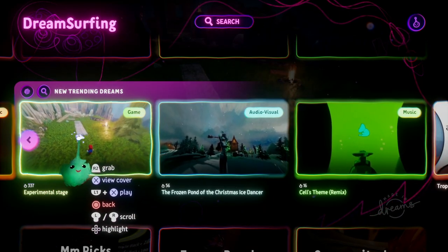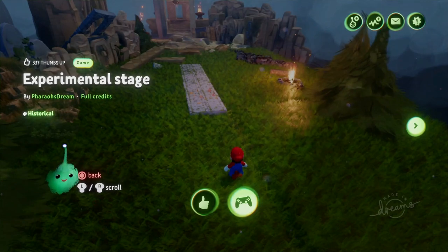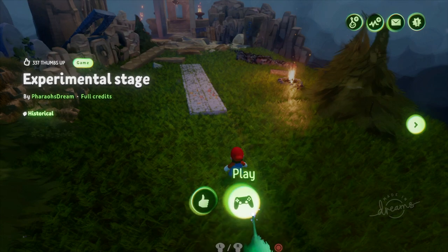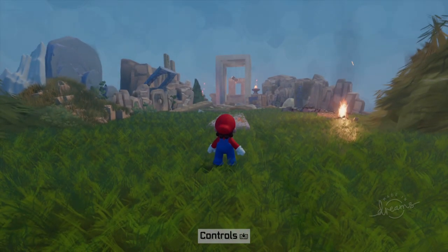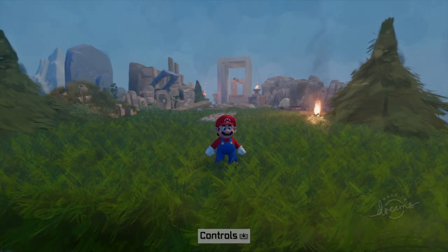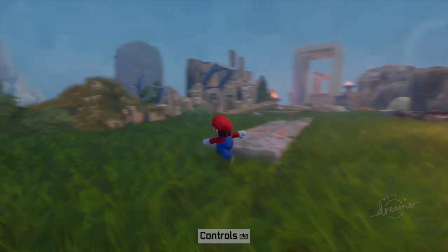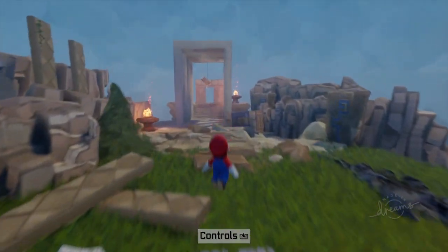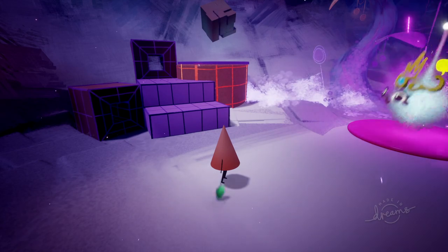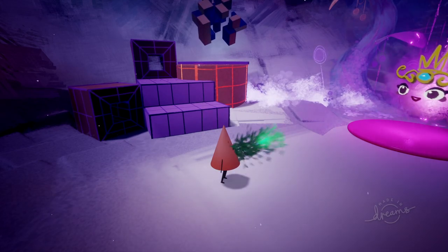Crazily enough, somebody has actually created a Mario character in a level that seems to work pretty well. I'll give you a quick demo of that just to show you the sheer extent of the possibilities in Dreams. You can see it's pretty realistic and accurate to Mario's actions — you can even do the triple jump. So there's lots of potential here in Dreams on the PS4.